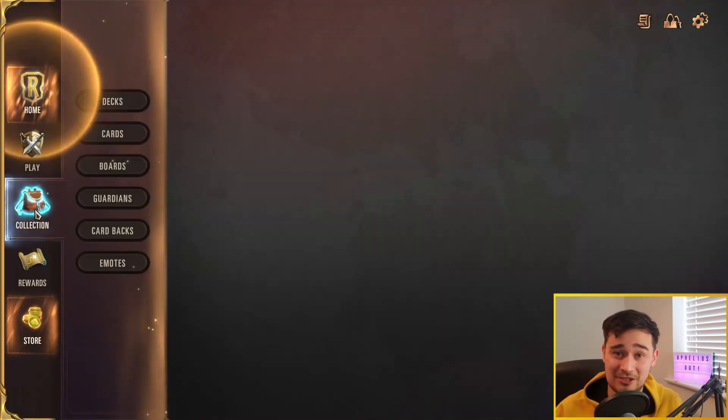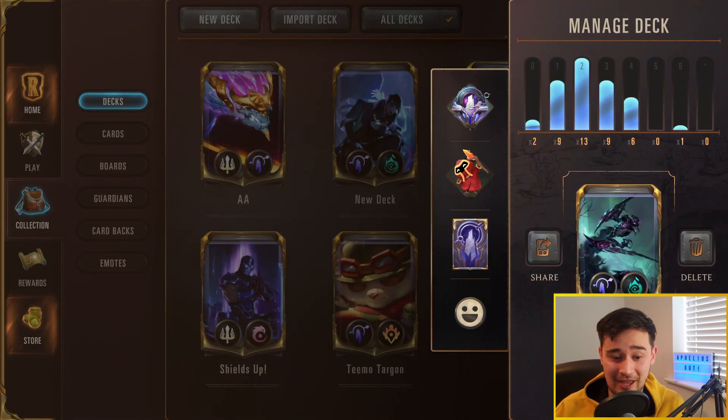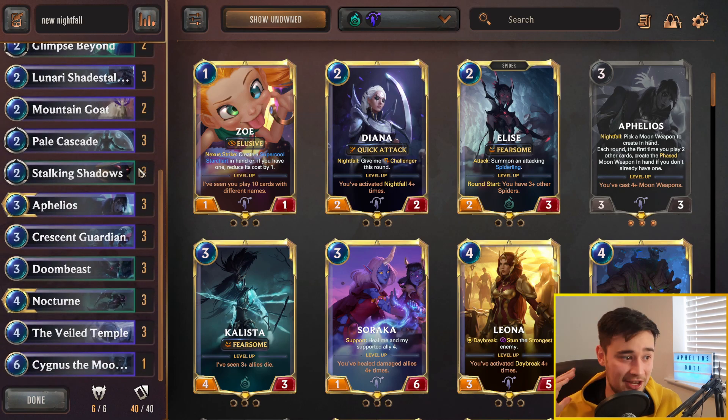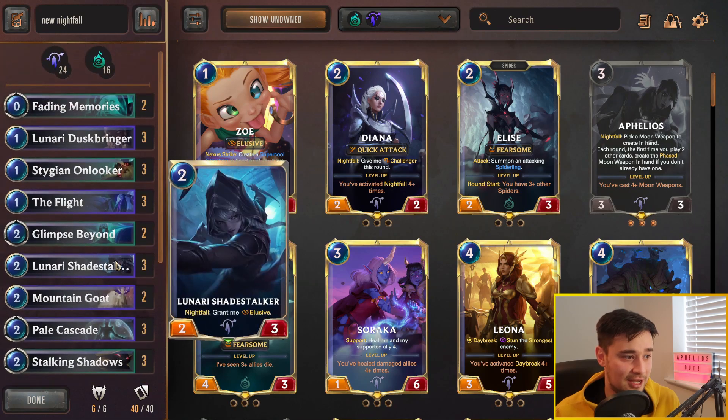I think people are sleeping on some of the strongest cards in the game which help Nightfall a lot at the moment. I've played this deck and I've lost one game since I put it together. It's just a nuts deck and I've been going up against really strong meta decks like TF, Fizz, Ophelios, Piltover and Zorn combo, and this deck just smashes them. If you play it correctly, this deck is actually insane.